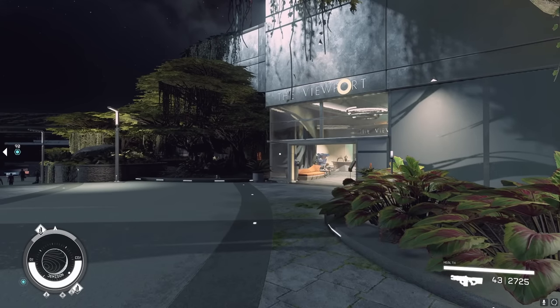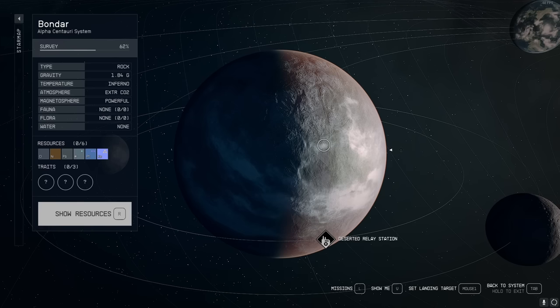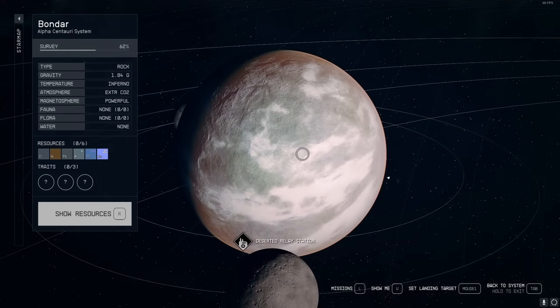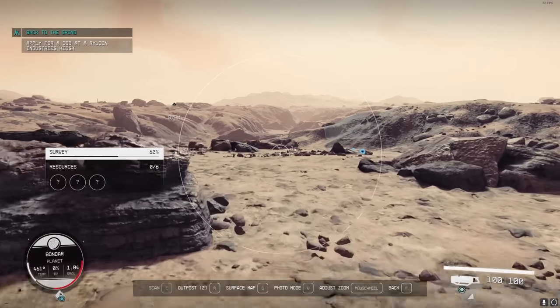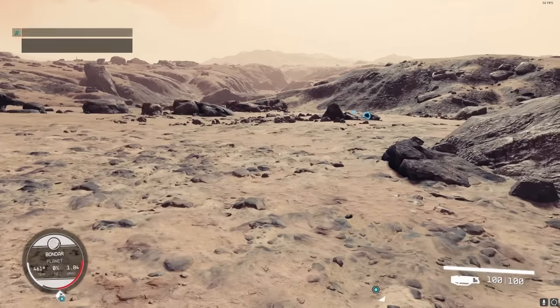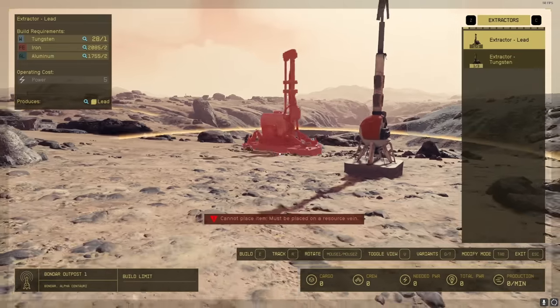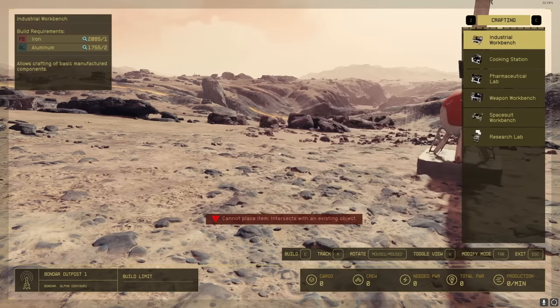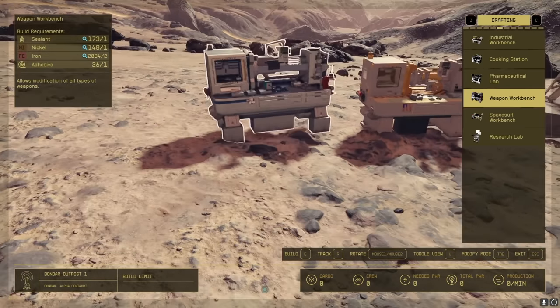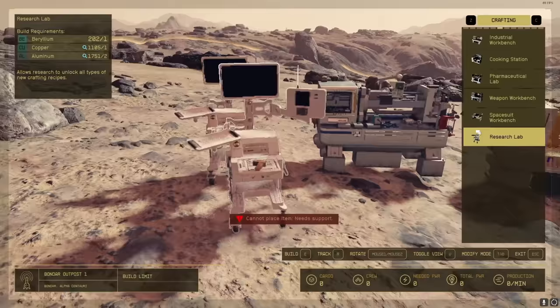Now you're going to pick a random planet to make an outpost on — whichever one you like, it doesn't really matter. I'm just picking a nearby planet in the Alpha Centauri system. Once you land, get away from your ship, open up your scanner, and make an outpost. At the top right you can change tabs. The only things we really need are the industrial workbench, the weapon workbench, and the research lab.